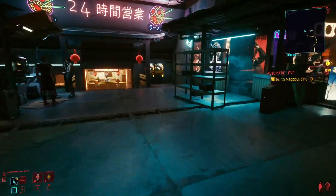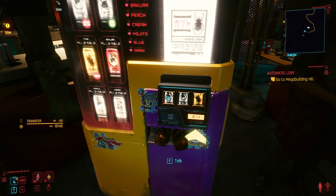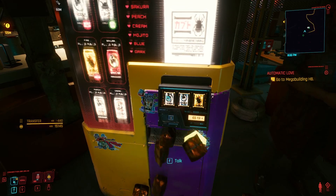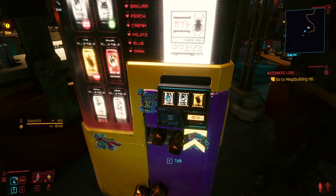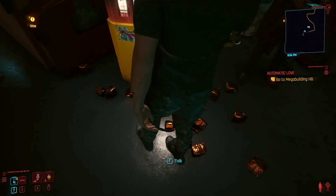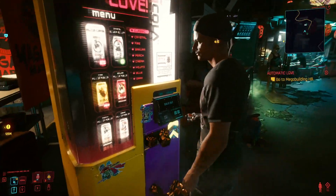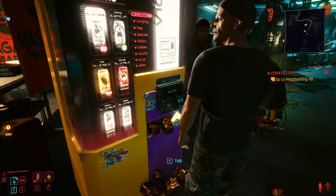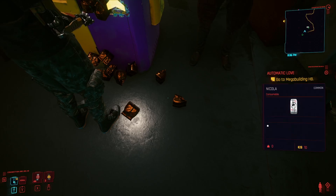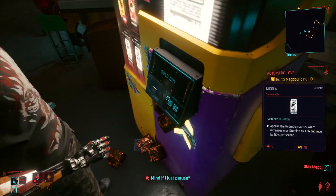There's some over here as well. I think you can also buy cans from people. And that's the woman I sell to right there. What makes this overpowered is that these cans don't cost any carry weight — so I don't even have to sell them now. I think I have nearly 200 cans now. And when you buy something, I think it resets the machine.